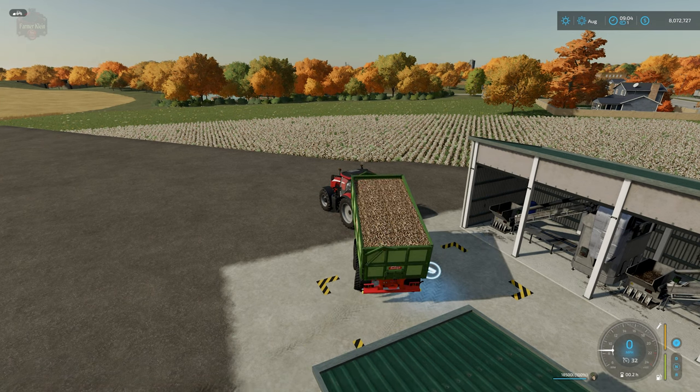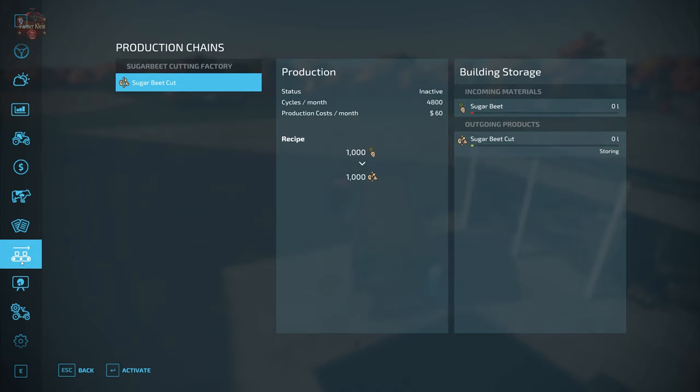While that is dumping, let's take a look at the production facility. We have sugar beets in, sugar beets cut out — 1000 sugar beets in, 1000 sugar beets cut out. So we do not lose or gain any product. We have 4800 cycles per month at 1000 liters of sugar beets per cycle.